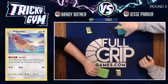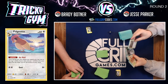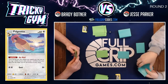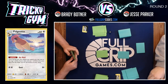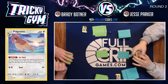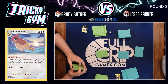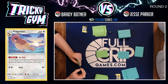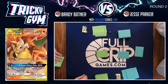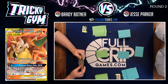Round two of the Fulgrip Games League Tournament is underway. We've got Brady Botner on the left versus Jesse Parker on the right. Brady is playing Pidgeotto — everyone's favorite flying deck — more of a control deck than a stall deck. Pidgeotto doesn't actually prevent your opponent from taking knockouts early on; it really emphasizes controlling the opponent's hand at the end of the game and tries to deck the opponent out. Jesse has got a Reshiram and Charizard, Brexen and Charizard Greens fire deck.